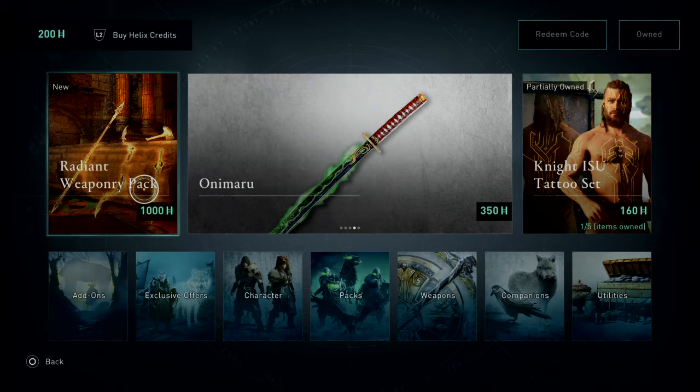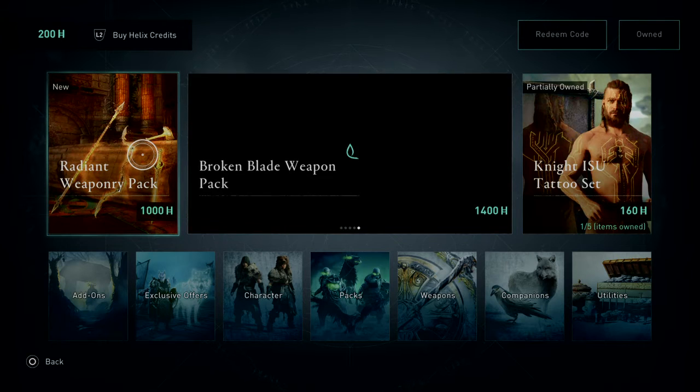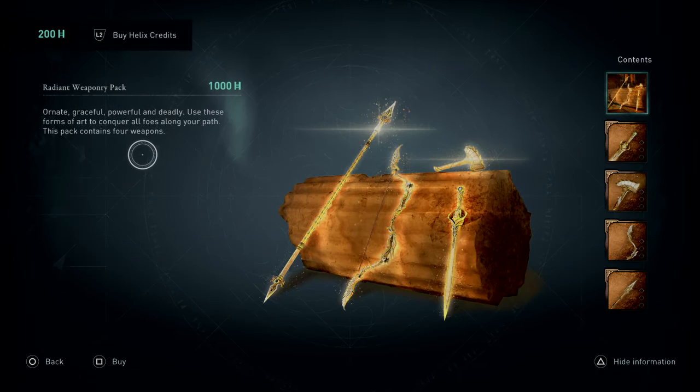Bearing in mind I haven't been on Valhalla in almost a week, and I've just noticed there's a brand new radiant weaponry pack. So obviously you guys know I have to check this out, so jumping straight in.